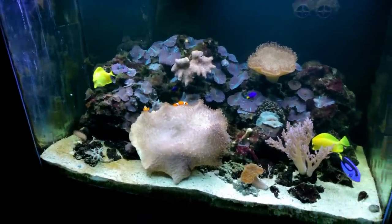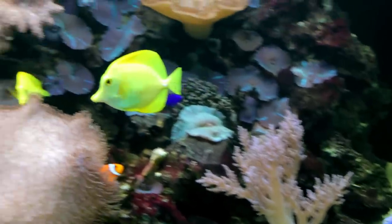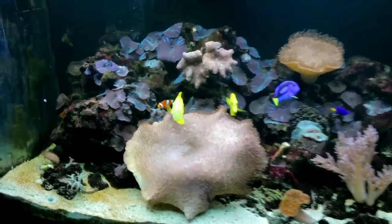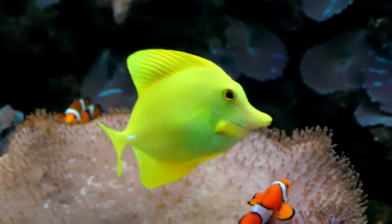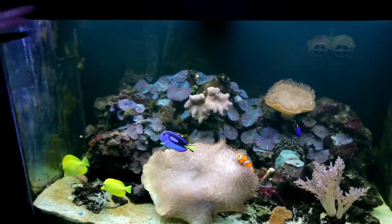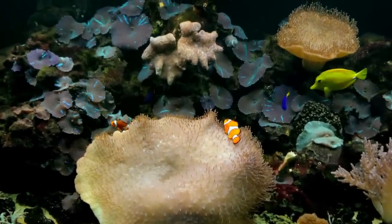There are clownfish - Nemo! And the other one's Bubbles. Those bubbles have been here since before Sean came, at least 15 years old, and they look in great health. This reef tank is very muted and wild-looking - doesn't look like an alien spaceship. It's just natural, like a little rock pool. The fish should be the colour, not the corals.